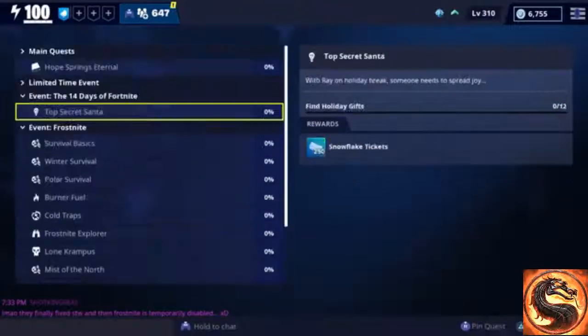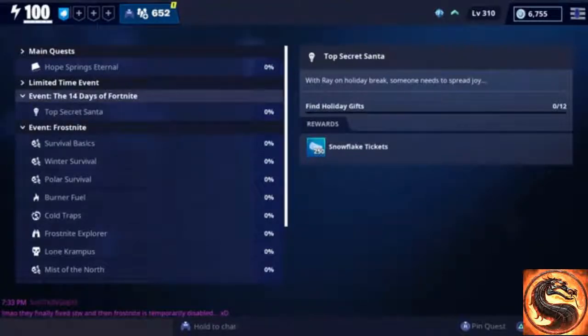Be on the lookout for the 14 Days of Fortnite quest as well as their rewards. That'll do it for this one — I wanted to show you all what I got from my first 10 winter llamas and the new frost knight event quests. Let me know in the comments which medieval weapon you'd like to see gameplay of first. I hope you found the video useful, and thanks for watching!